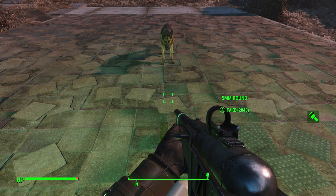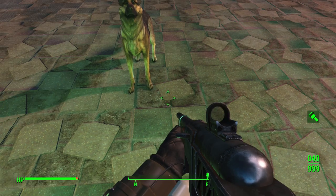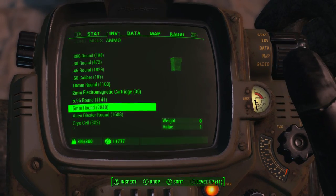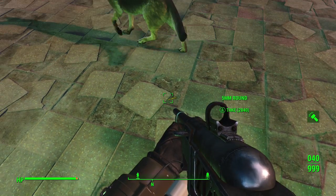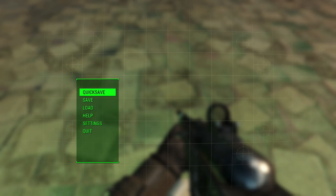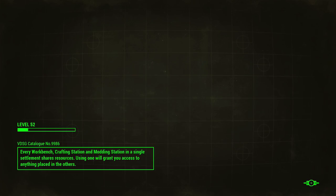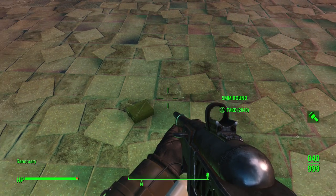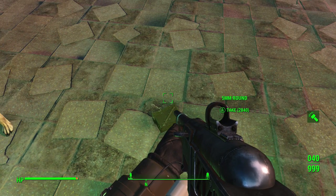As a quick recap: do the Dogmeat duplication glitch with whatever ammo stack you want to double. Leave the ammo that Dogmeat drops on the ground from the duplication glitch. Then go into your inventory and drop the ammo stack you just duplicated with back onto the ground. Then manually quick save, quit to the main menu, and load that quick save. When you load back into the game, both stacks of ammo will have the actual original amount, giving you double the ammo.